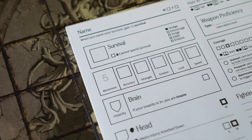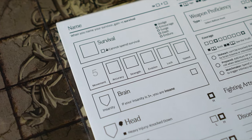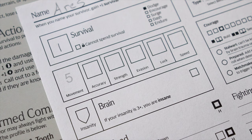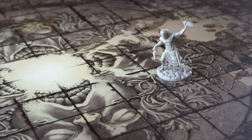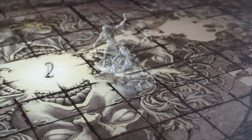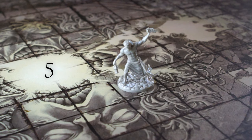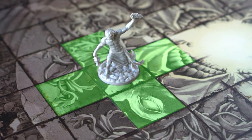Now, attributes. Attributes are the survivor's pluses and minuses. In this first story, movement begins at five while the others are all listed as zero besides survival. Movement is the number of spaces a survivor can move each turn. The starting survivors can move up to five adjacent spaces each turn as long as said spaces are unoccupied. These spaces are counted cardinally, not diagonally.